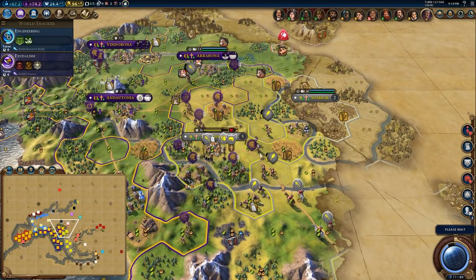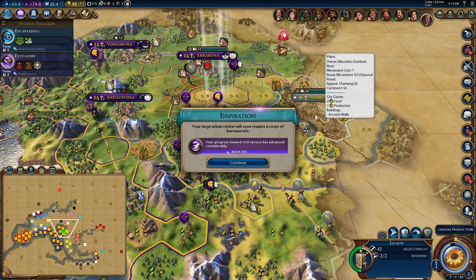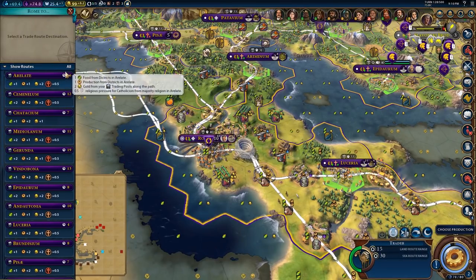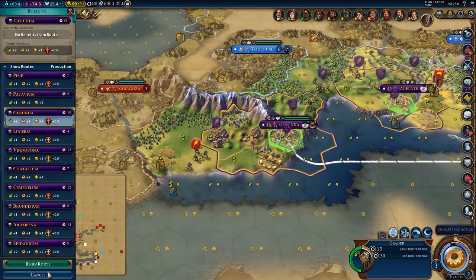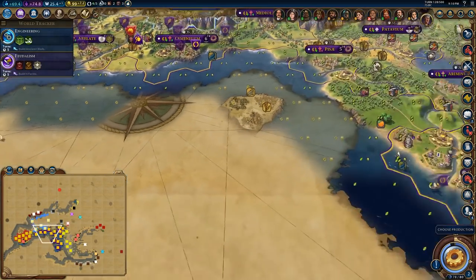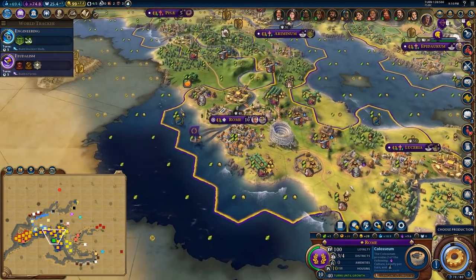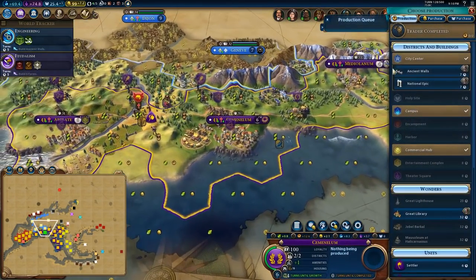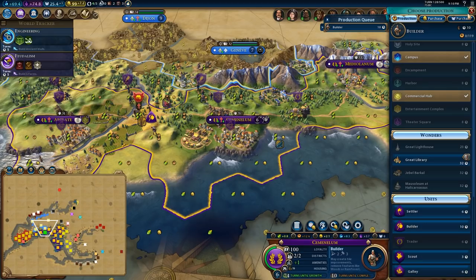I might retreat you a tile, or advance you here — can you get shot by the city? It doesn't look like it. Population 10 city, let's look for production. If I get this guy over to Rome as well, I might be able to shave off another turn. I really don't want to lose the Colosseum because I've invested a lot of time into it.